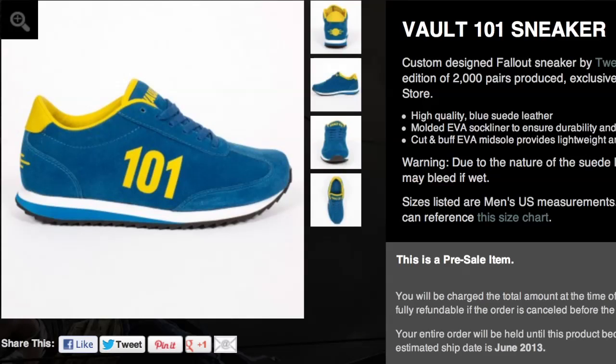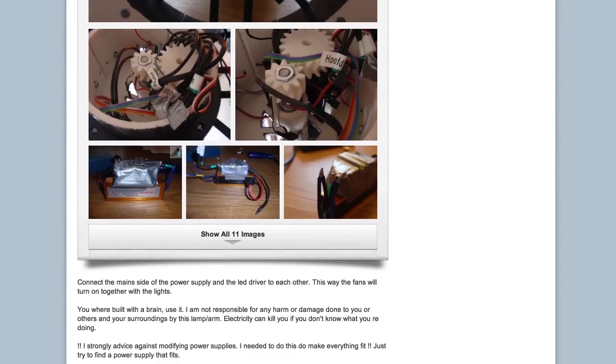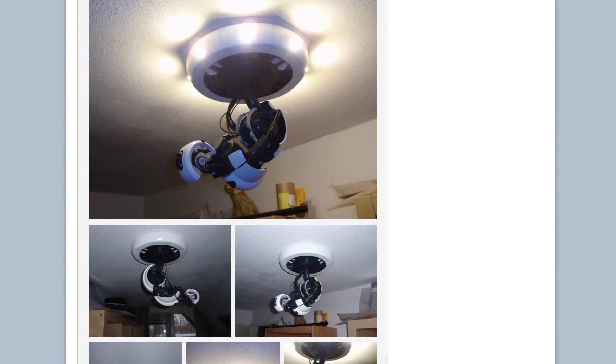Put on your Fallout Vault-Tec sneakers, a made-to-order Pokémon Evolution hoodie, and 3D print yourself a DIY Gladys ceiling lamp by Dragonator.